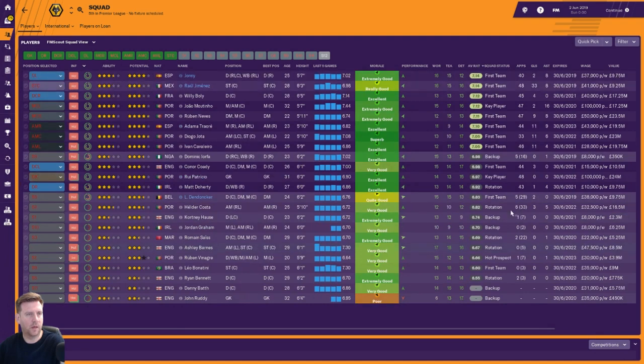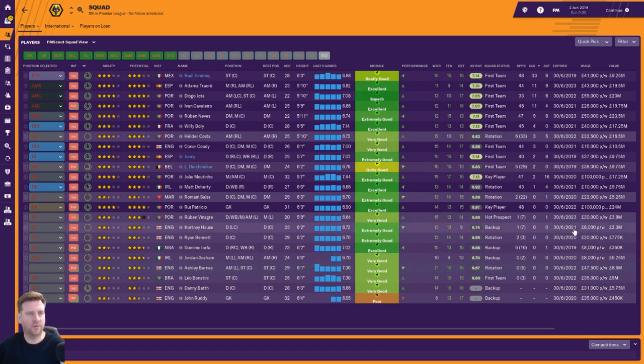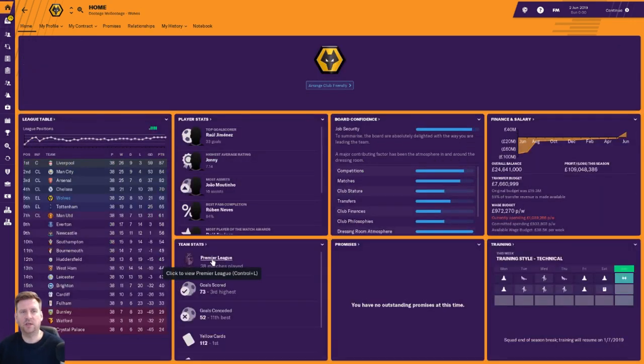Player ratings for those who played the majority of the season: Johnny 7.14, Jimenez 7.14, Boly 7.12, Moutinho 7.12, Ruben Neves 7.11. Goals: Raul Jimenez 33 goals from 48 games and 8 assists. Traore 11 from 44 and 9. Jota 11 from 33 and 6. Cavaleiro 11 from 46 and 4. Deep-lying playmaker Joao Moutinho — 47 appearances, 2 goals, 16 assists. The attacking four all got into double figures — impressive. Tactic number one: Wolves finished 5th, got to the EFL Cup final but lost. Impressive performance.